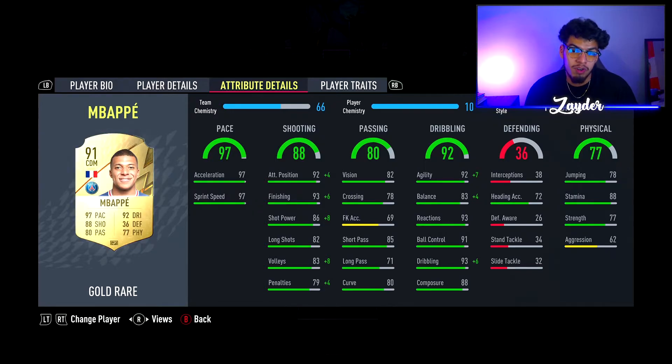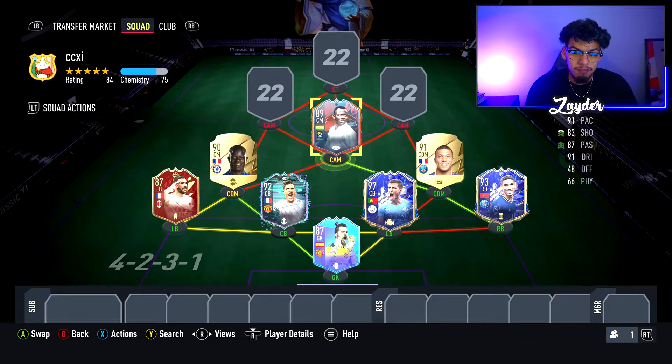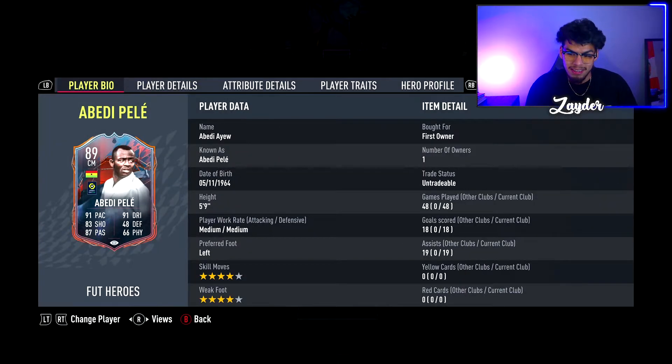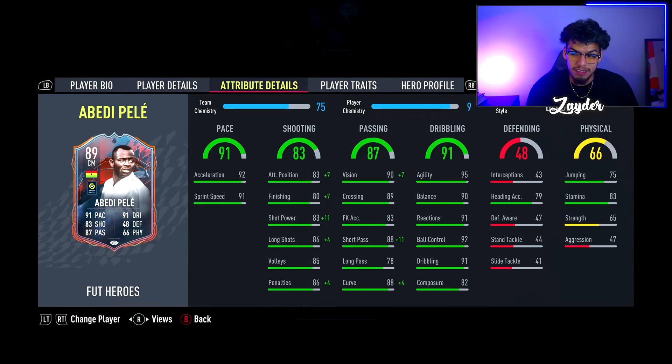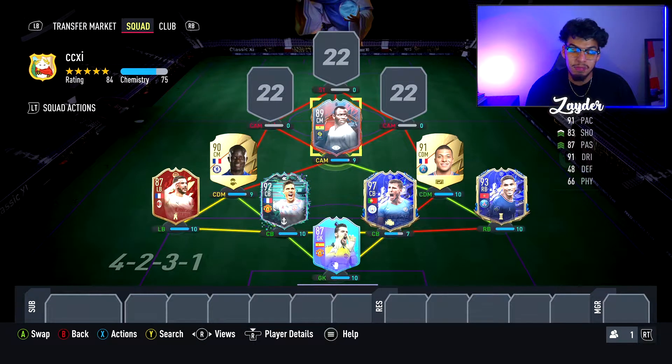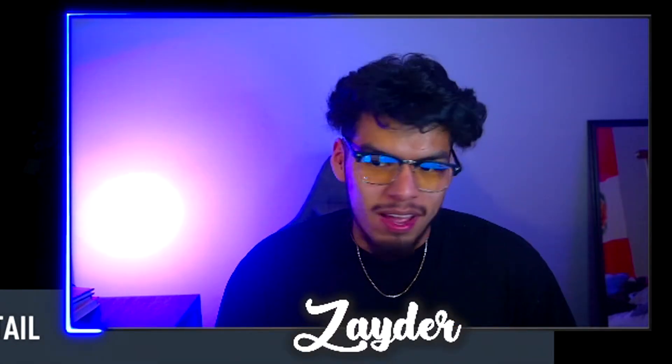At the center attacking midfield spot we're going for Abedi Pele — four-star, four-star, left-footed, medium work rates. Not the best return for him, probably because the times I use him it's either as a sub or I sub him off at halftime. His stats are actually pretty good, though shooting does lack a little bit. In my opinion he's an okay card, nothing insane, but he does help with the links.